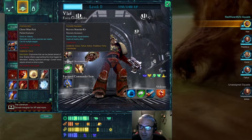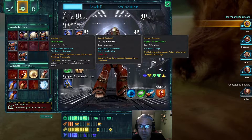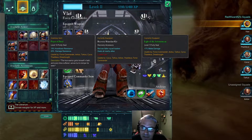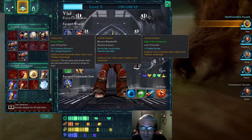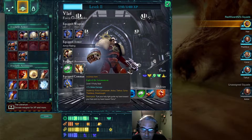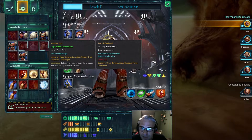This doesn't have a level — I guess accessories don't have levels. This is interesting: Prayer of Steel — 19% knockback damage, 20% damage resistance. That's pretty cool. This is a commander item — no, it can be used by anyone. I think I'm going to replace this with that, and give that to somebody else.